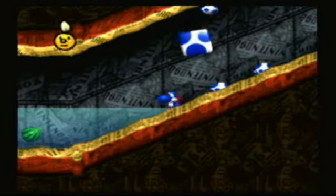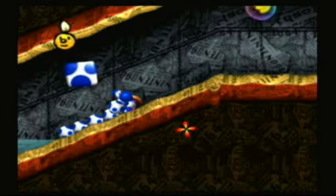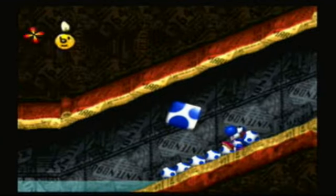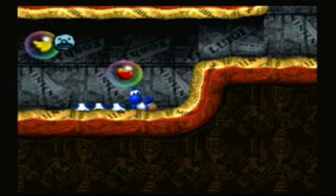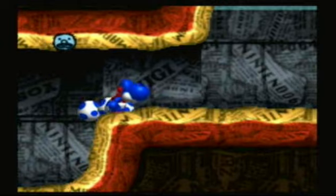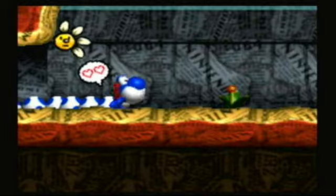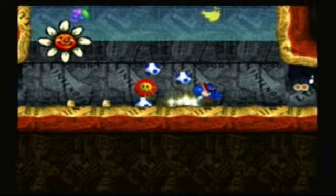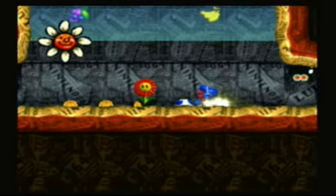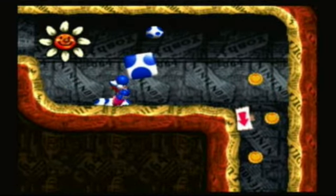Apart from that, you notice in the background we have little things referencing Nintendo. Eventually you'll find things like '64' here. We come up to a little flower that heals us, so we don't have to worry much about that. And there are a bunch of secrets where ground pounding will make coins. We also have more water and another egg with a bunch of coins headed down.